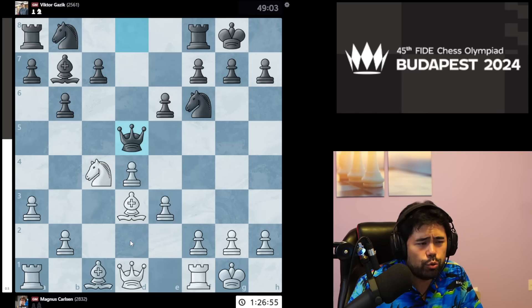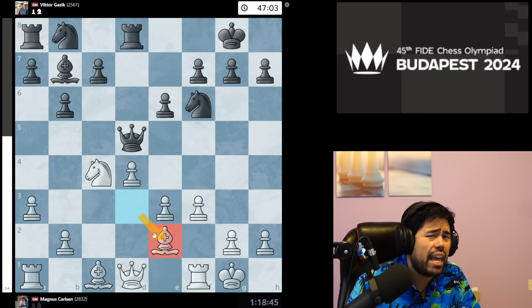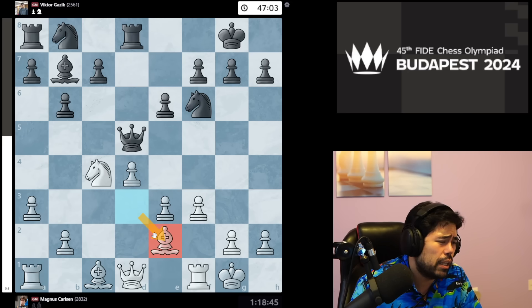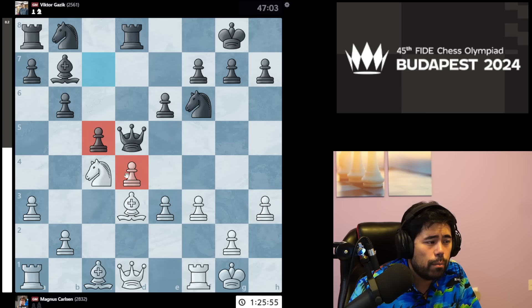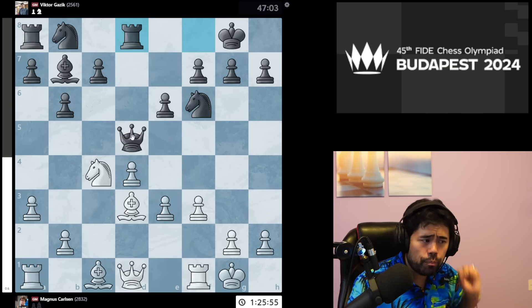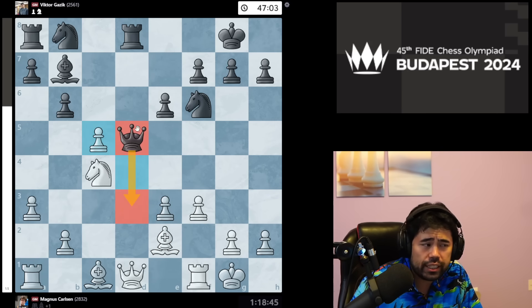We get dxc4, Nxc4, and now Qd5 is played. Magnus goes f3 to stop the checkmate threat on g2. Gazek plays Rd8, and now Magnus goes Be2 — a phenomenally strong move. It doesn't look particularly special and probably seems a bit weird to most people, but the big issue is that black would love to go c5, putting immense pressure on the pawn on d4 or the bishop on d3. When Magnus plays Be2, if black plays c5 white can simply take the pawn without hanging the bishop on d3.